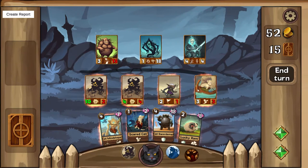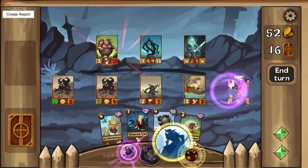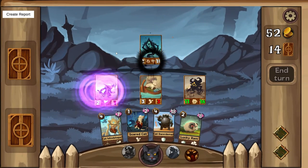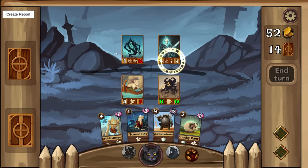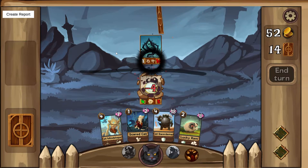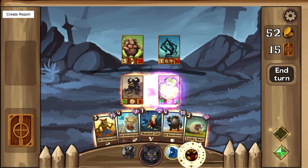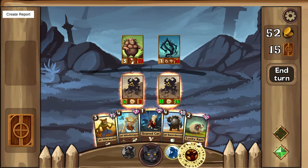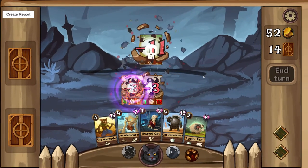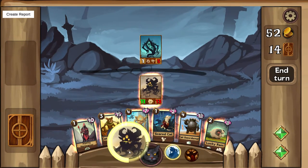On the map, you start on the far left and have paths to choose from. Each path has an event or an enemy at the end. Enemies are nicely flavored — a demon enemy runs demon decks, undead enemies run undead decks, animal enemies run animal decks, and so on. There are also events ranging from giving you free cards, to having to pay for cards, to outright trying to kill whoever is selling to you — so you can have a bit of fun roleplaying with those.